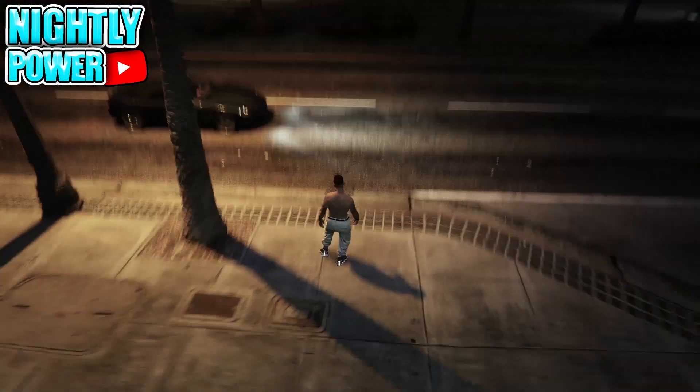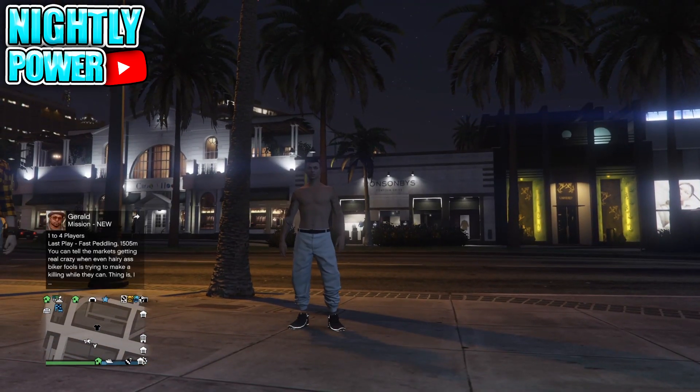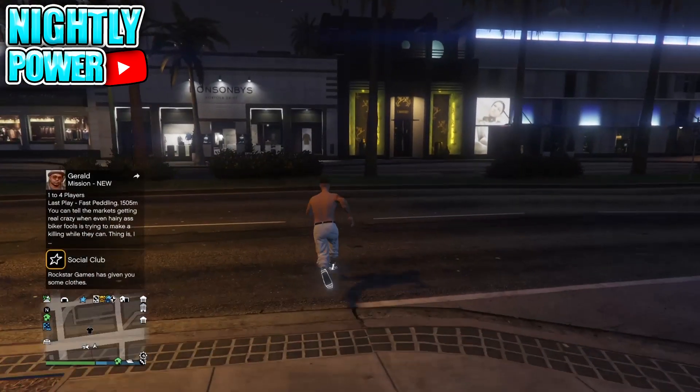If everything was done correctly, when you load into online you should be wearing the color jogger that you want. If you guys are on Xbox and want to do BEV glitches, or want me to make BEV outfits for you, then you can hit me up on Twitter at Nightly Power — I offer a wide range of BEV services.